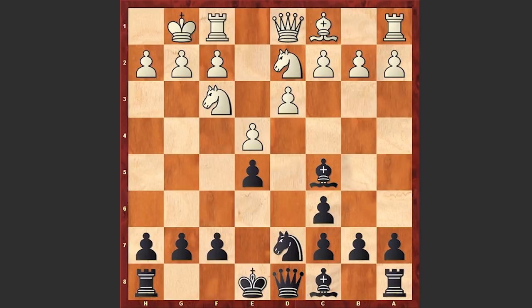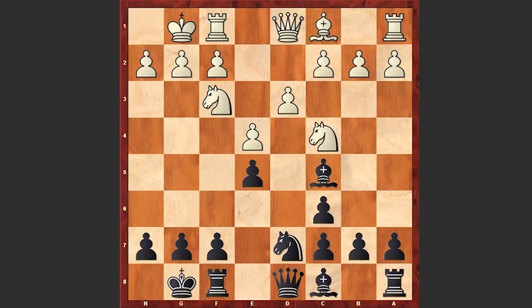Now the main move in this position for white is Nc4, attacking the pawn on e5, but instead of playing Nc4, Stockfish 8 played Qe1. I suppose this is a novelty, and honestly it's not quite clear what the idea hidden behind this move is. f6 by AlphaZero, and only now white plays Nc4.